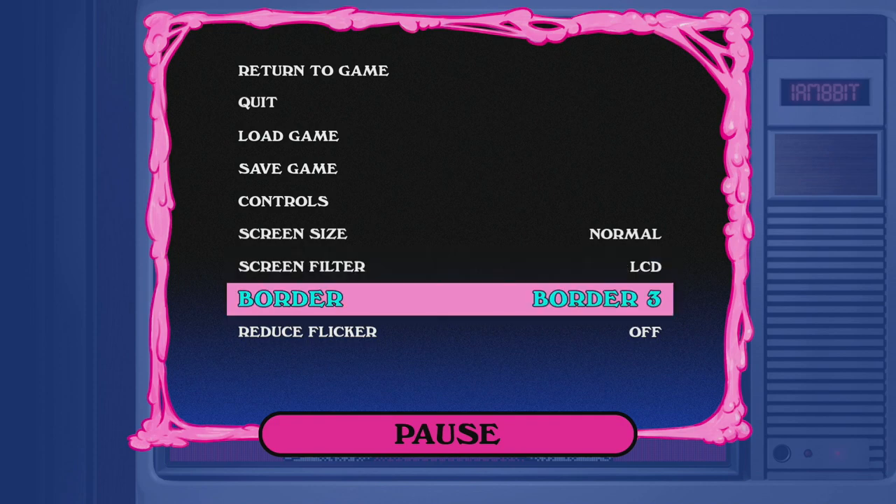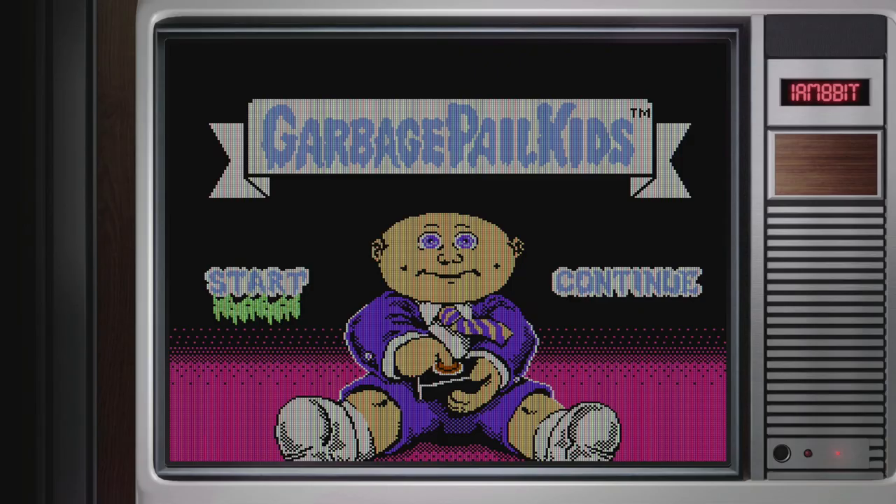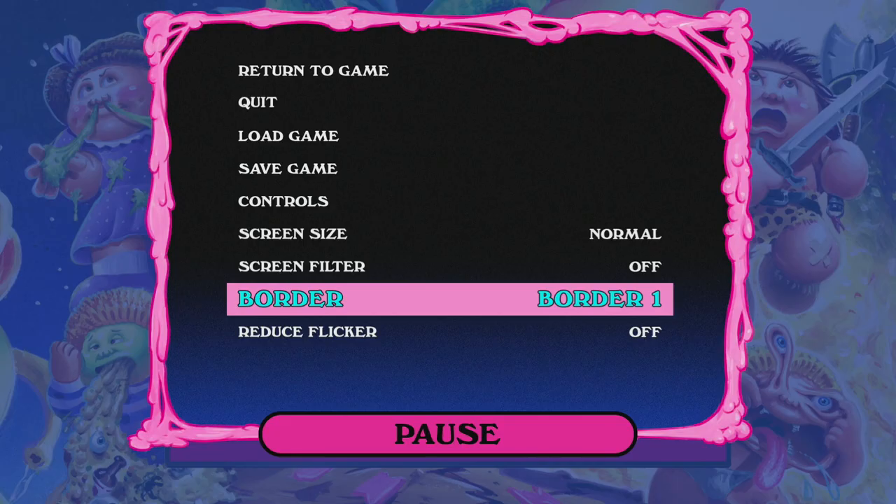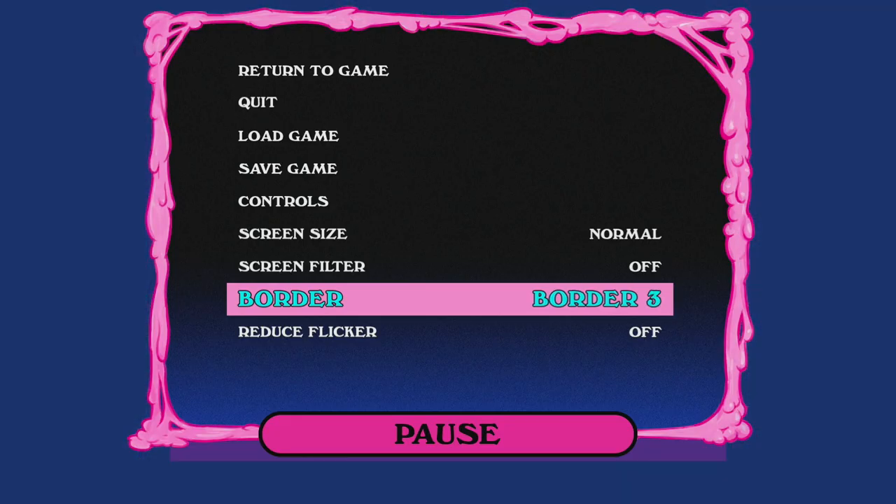Things like screen size, filters, and how the border is set — you can optimize all of that however you need. Like a normal size TV border, the LCD filter — you hit start and the game begins. For this video I'll just do a normal size with a simple border.